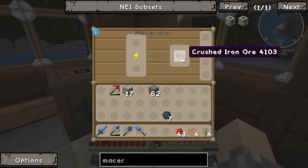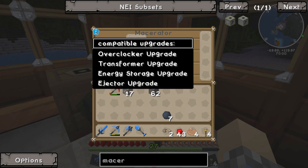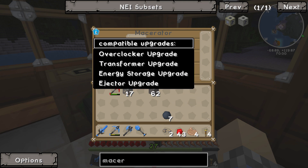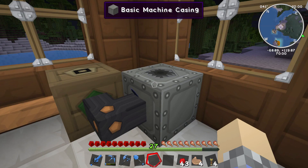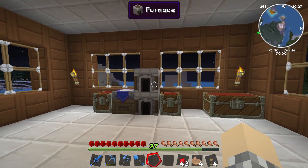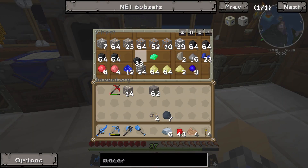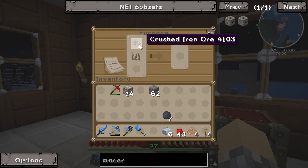Once it's done — boom — you get two crushed iron ore. Looking at the machine UI, we have compatible upgrades: a transformer upgrade, energy storage upgrade, ejector upgrade, and overclocker upgrade. Those go in the upgrade slots and make the machine more efficient and work faster — we'll look at those later. Now what do we do with the crushed iron ore? Let's make a few more first to properly demo this.